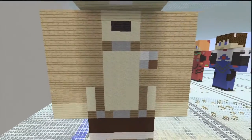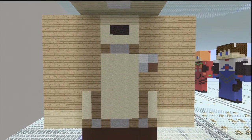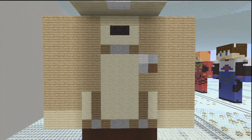Moving on to the front of the torso now. His shirt is made of sand — it's actually a very interesting color. The jacket that he's wearing, the shortened jacket, is oak wooden planks. His skin is birch wooden planks. The straps and belt are spruce wooden planks and stone again. The little patch on his jacket is white, light gray, and brown. Also, he's got a little bit of black at the very top of his shirt there.